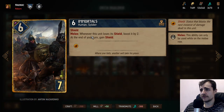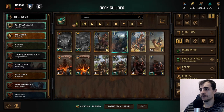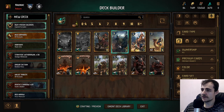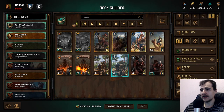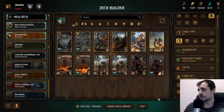Immortals: shield — whenever this unit loses shield, boost up by two. At end of your turn, gain shield. This is pretty sick — if you had the option to hit your own units you could actually farm points. It also works really well with War Alpha. The only problem with Immortals is it's a gold — I'd like to have two but you only get one. Just having one doesn't really let you build a whole deck around it, but it's still a really strong unit with cool interactions.